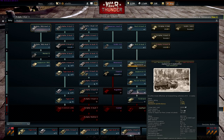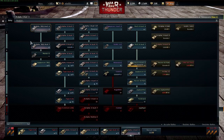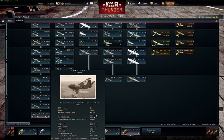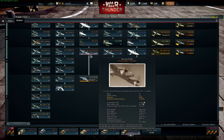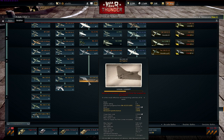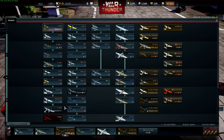On Germany, I've got the Jagdpanther and Tiger II H. Aviation-wise I've got nearly everything on the tech tree — I've got the MiG-15, the CL-13, basically everything, because I was grinding with the B6 R3. That thing used to be a monster but it isn't so much anymore since there aren't many bombers to fight. I'm now researching the Horten 229.